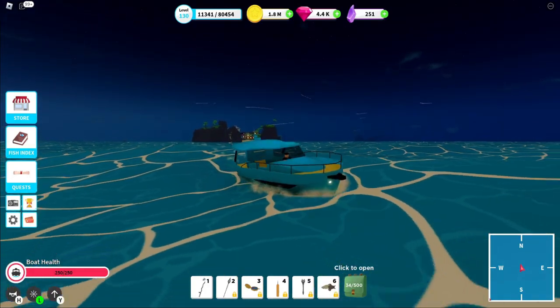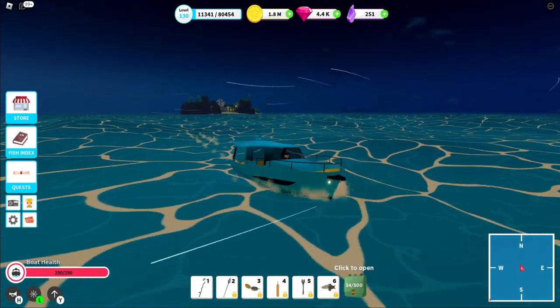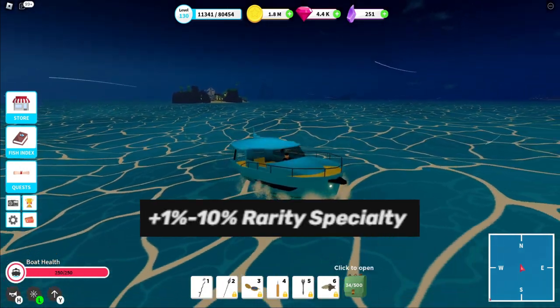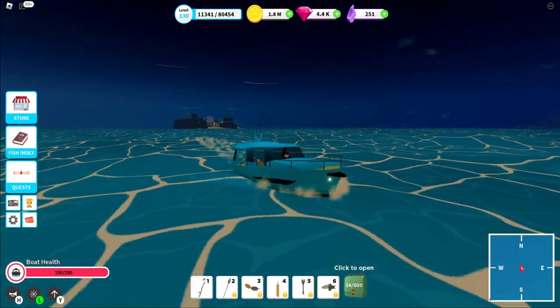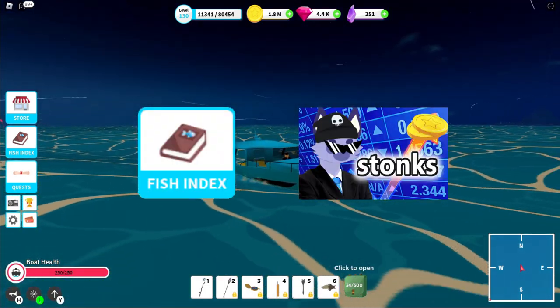Next up we have another community favorite, the yacht. Stats-wise this thing performs rather poorly. However, it more than makes up for it with its boost. Increased rarity chance means rarer fish are gonna bite more often, making both index completion and money making easier. A tier.